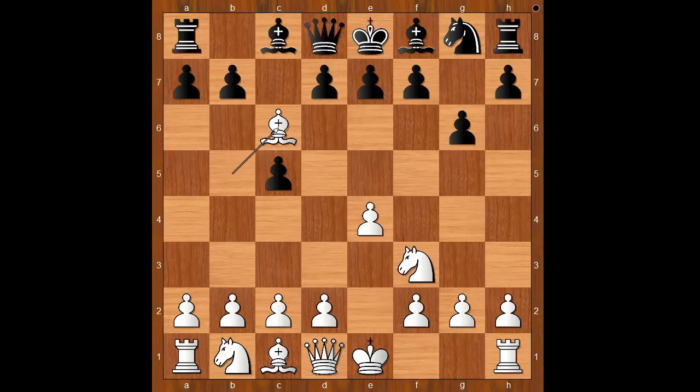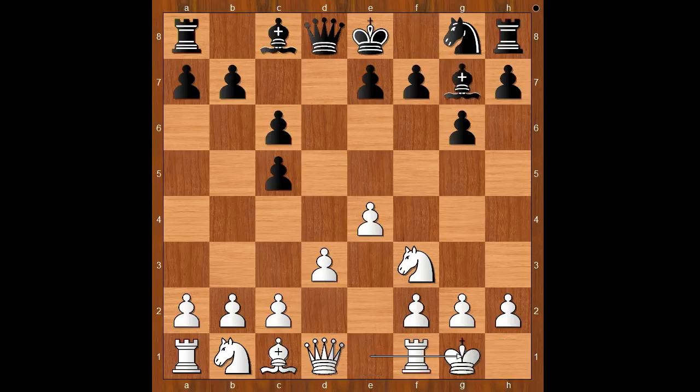Bishop takes on c6, d takes on c6, d3, bishop to g7, and castling. Black to move — Carlsen decided to surprise Caruana before Caruana could surprise him. Queen to c7.